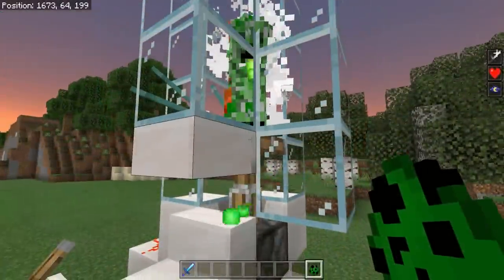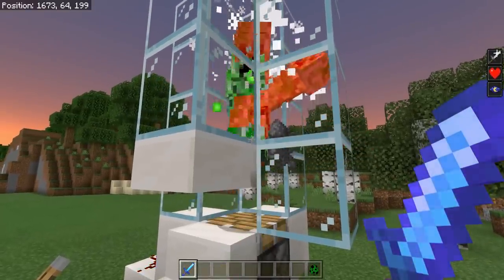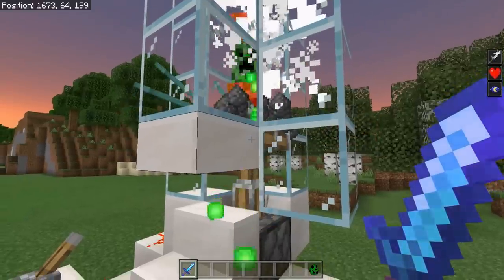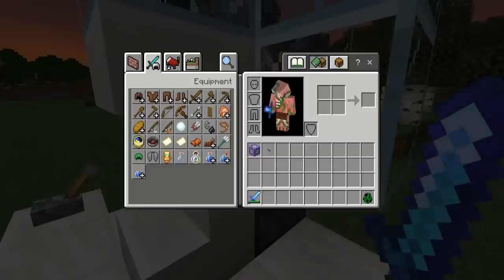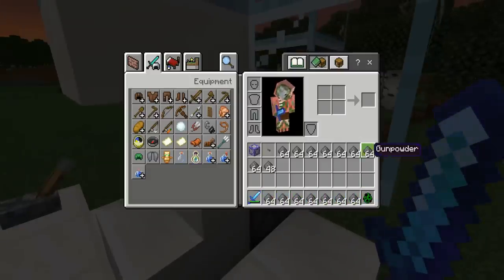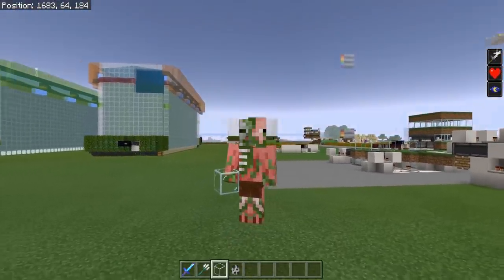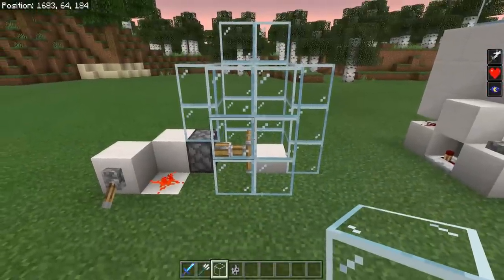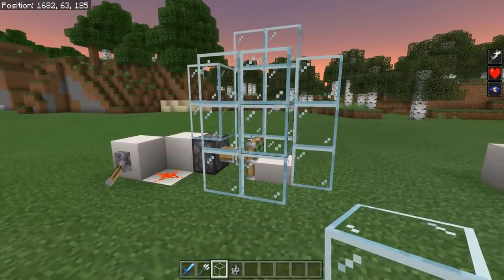This works on every single Bedrock Edition platform — mobile, console, computer — no matter what you're playing on. As an added bonus, if you are holding a looting sword while the trident killer is running, those mobs will drop additional loot from the looting effect. These things are basically perfect, and if you have any form of mob farm in your world you should certainly build one. They work for pretty much every mob in the game with a few small exceptions.